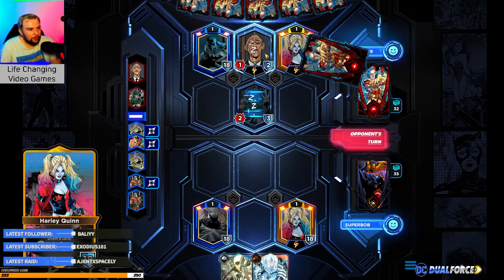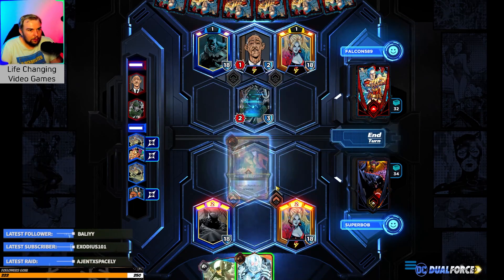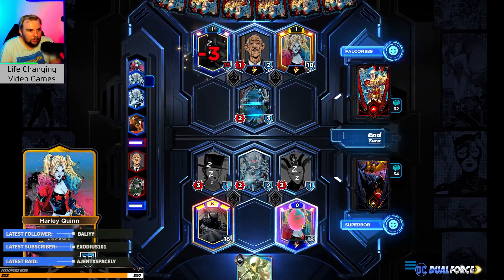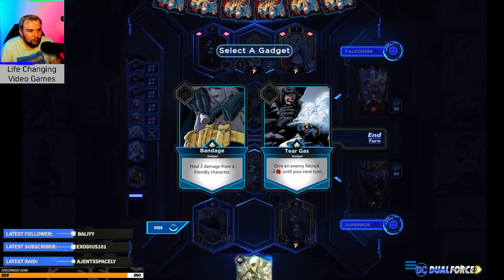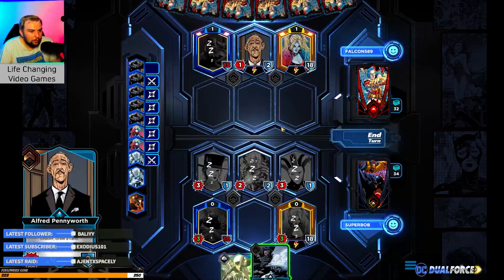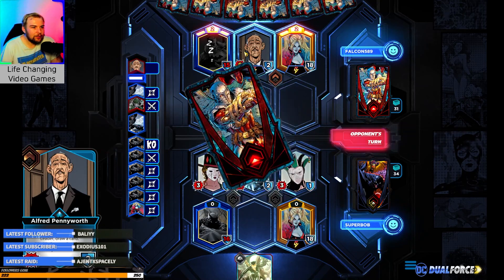Two chimps — oh no, is that Alfred? That's Alfred. Oh my god. Alright, we got Catwoman next turn. We froze Batman here. They get a Bandage, but we're not too worried about that.